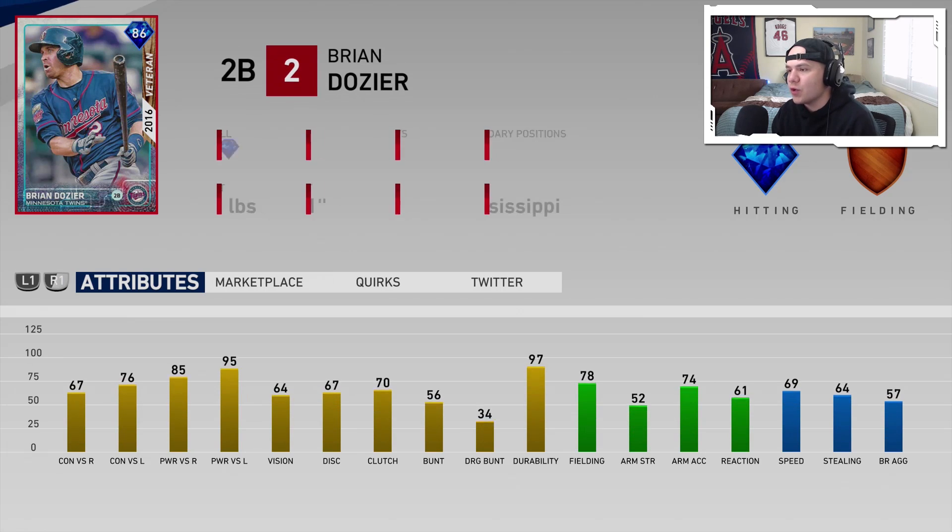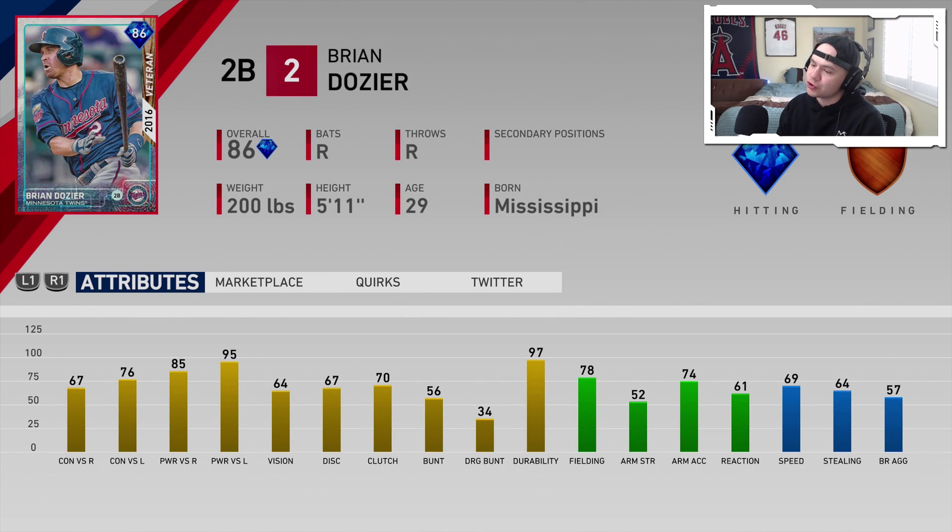The Minnesota Twins, the last team in the Central, theirs is going to be veteran Brian Dozier — 2016 card. Really, really nice power. Good second baseman with 78 fielding and 69 speed. Overall this card has a lot of value, and he was really good in MLB The Show 18.